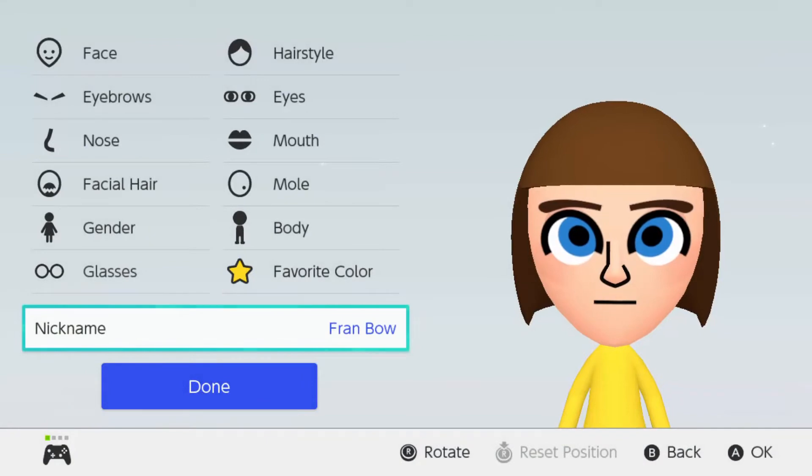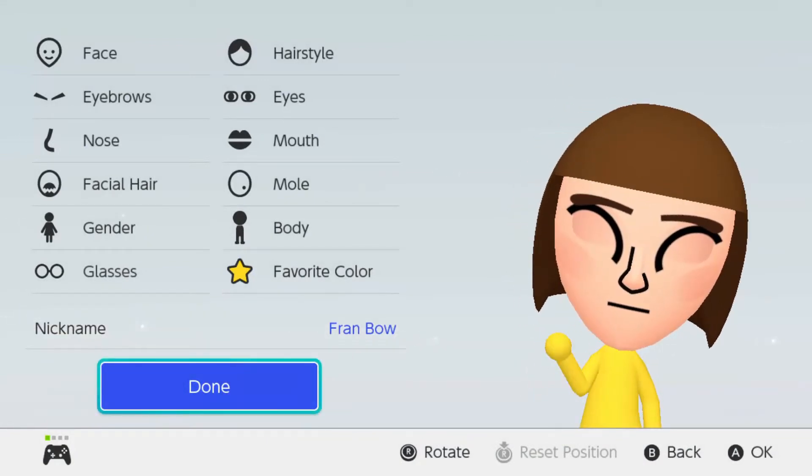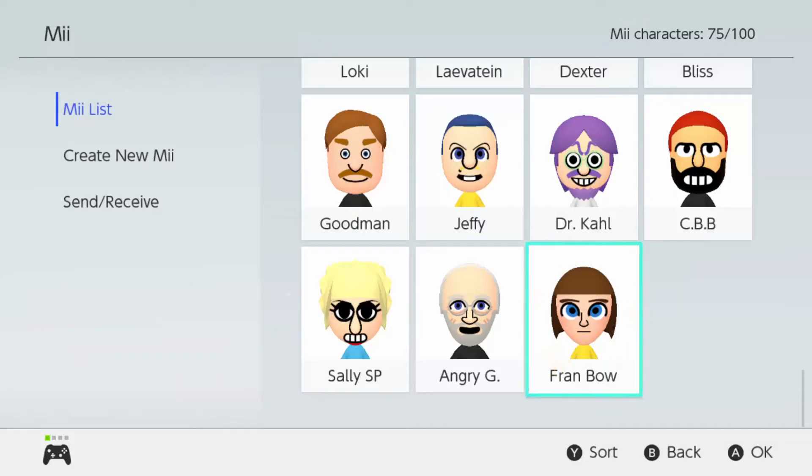Now, before we end this here — and done. Well, there you go, you guys, that's how you make Fran Bow from Fran Bow. Thank you guys so much for watching, and if you enjoyed what you saw, please leave a like, comment, and subscribe. Share this with your friends and family, see what they think. We got five more videos coming up, and as always, stay tuned for the next video. This is ANZGM here, and I am out of here. PEACE!